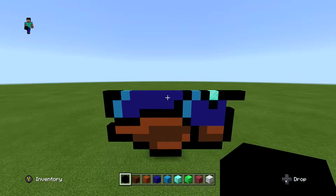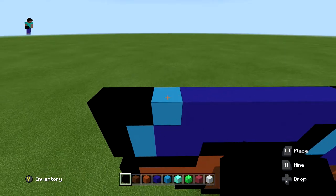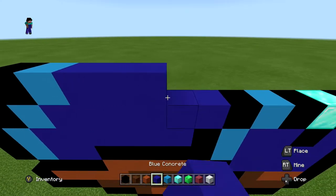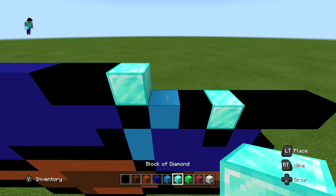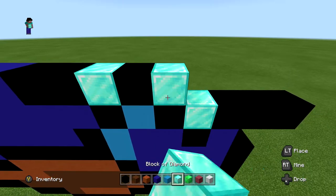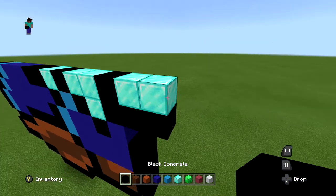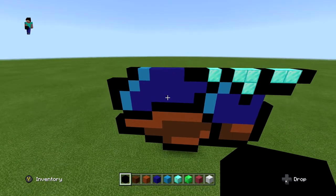For the next layer, skip the first two blocks and start on top of the light blue. Do one black, one light blue, three regular blue, two black blocks, one block of diamond, one black, two blocks of diamond, one black, two more blocks of diamond, and finish with one black extended out to the right. It should look just like this.